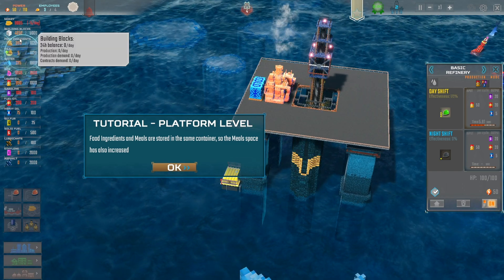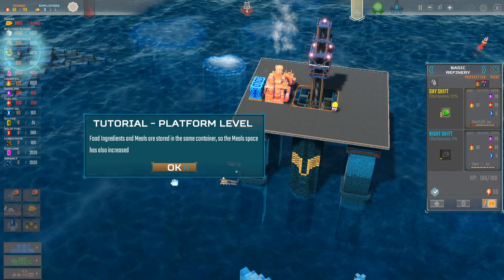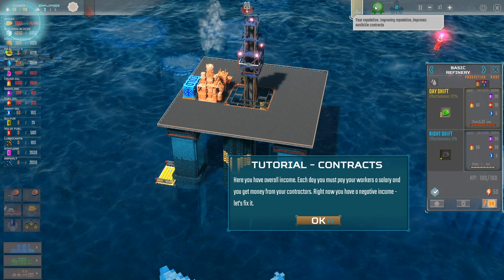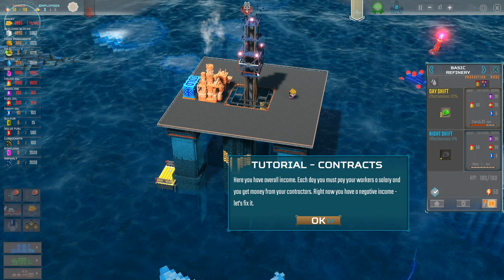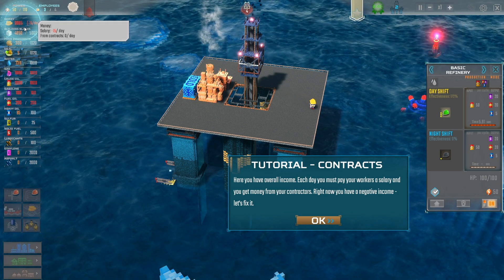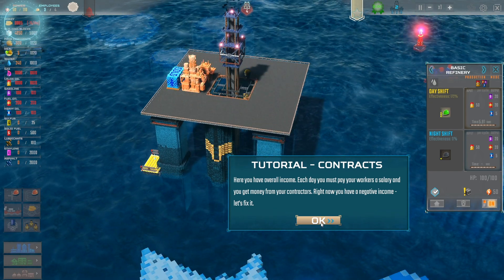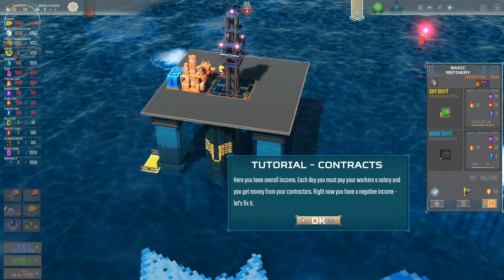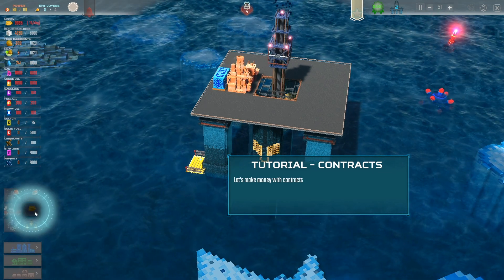You've got to manage everything in this game: money, building blocks, food ingredients, meals, water, gas, crude oil. The better we do, the better our reputation gets. Improving reputation improves available contracts. Negative 15 a day — that's not good. Each day you must pay your workers a salary and get money from your contracts. We gotta fix that — let's make money with contracts.